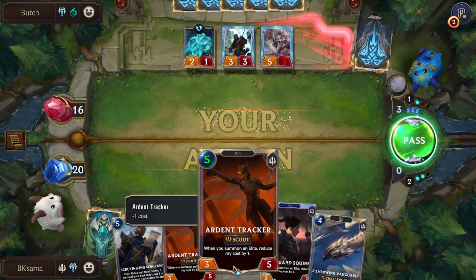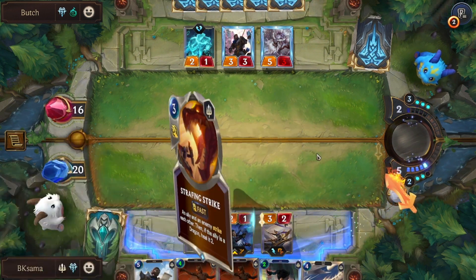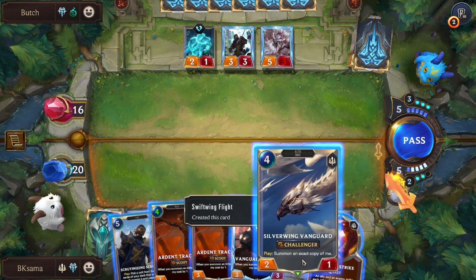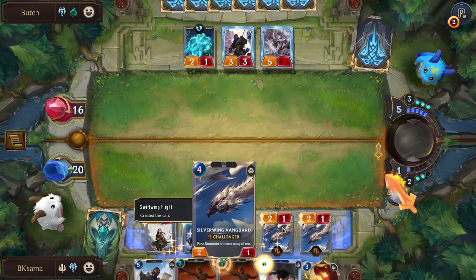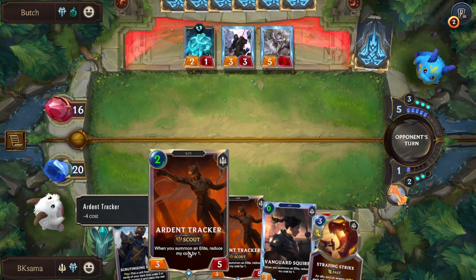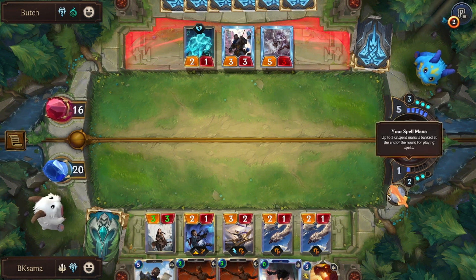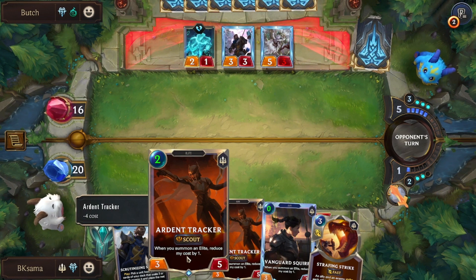Or Ardent Tracker, which when you summon an elite, reduces its cost by 1. Now, if I use Silver Ring Vanguard, which allows me to summon 2 copies of itself — they are both elites — that means Vanguard Squire is free and I still have 2 spell mana to spend. If I summon Vanguard Squire, Ardent Tracker will become 1 mana cost.